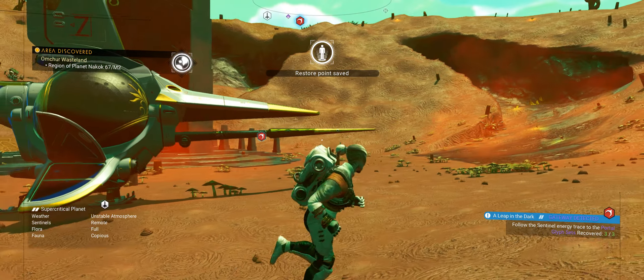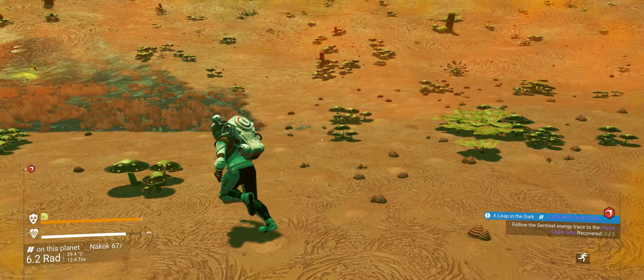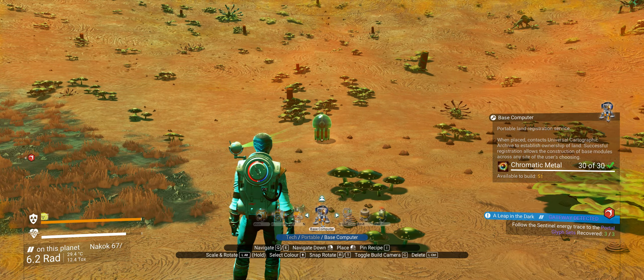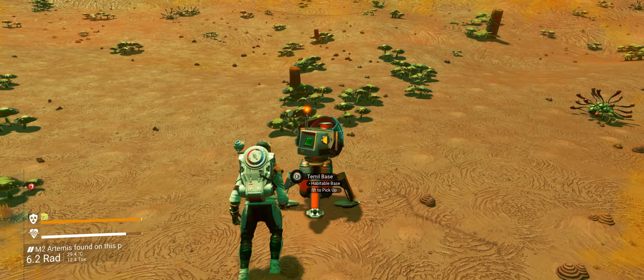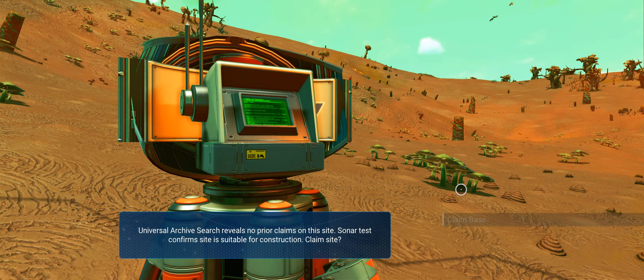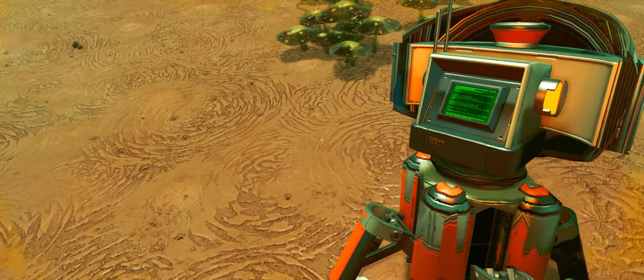Unstable atmosphere, remote, all copious. Let's bung the base down just here, hopefully. Yeah, we have enough — good. Chromatic metal is what I meant to say. Right, let's plumb a base here. Clean base — it's our third base I've put down, more or less all in the first four systems.